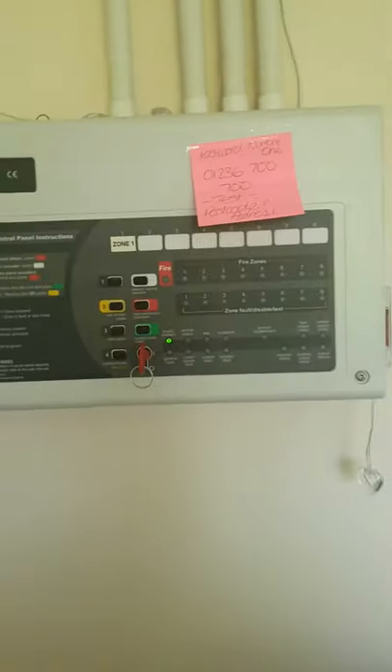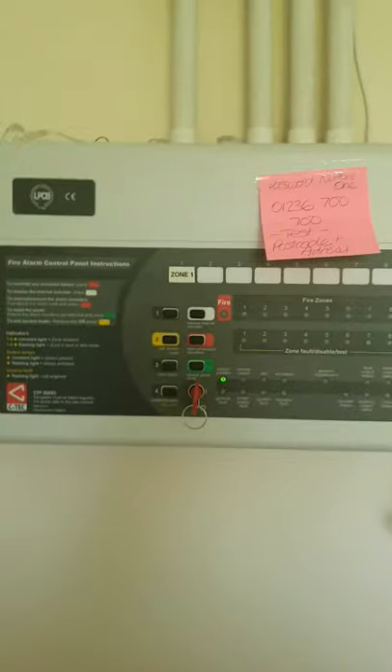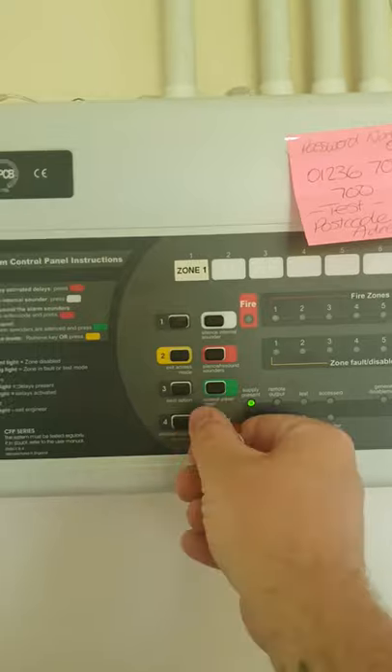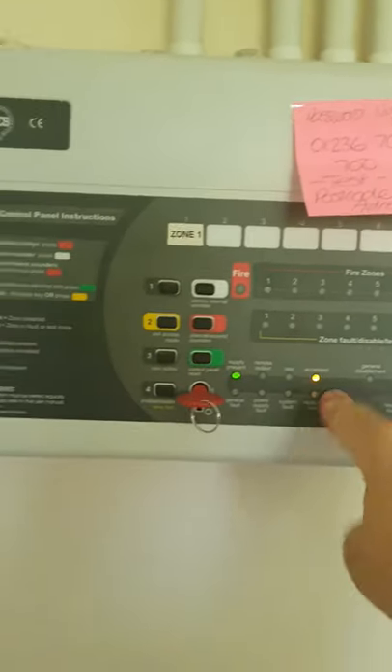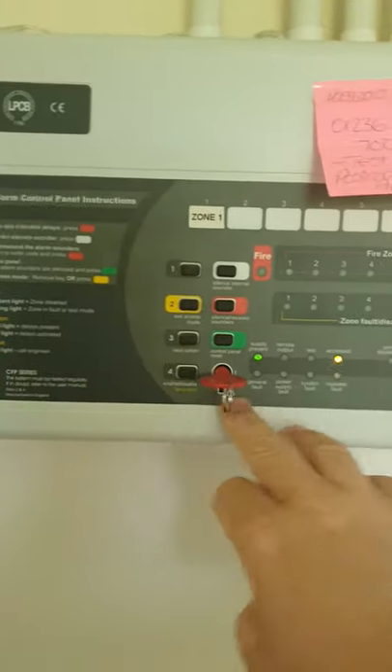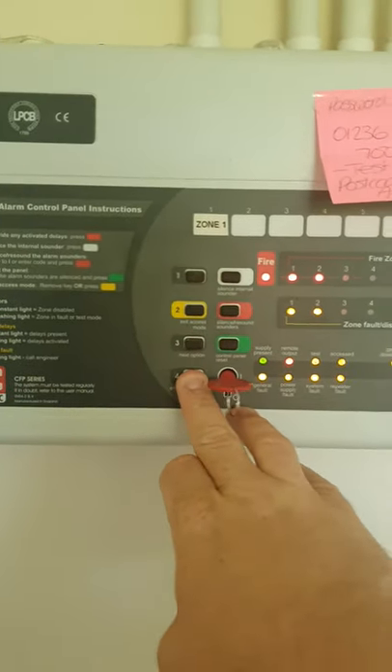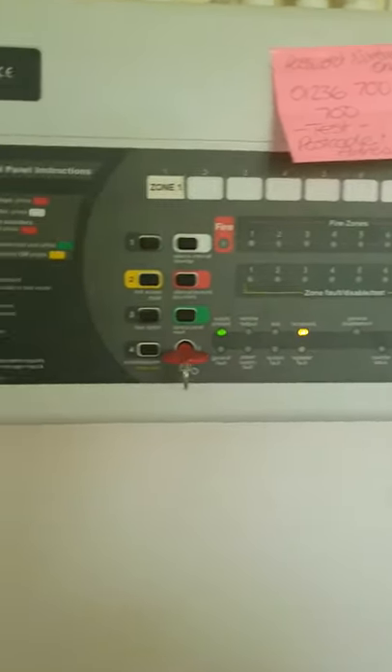So the test mode is on, it's activated. I'm going to go do a test and set the alarm off. So the first test you can do is you turn that — you'll see 'access' come up. I'm going to check that all these lights work on this system. It's a bit different from the one at the farm. And they're all coming up and that's fine.